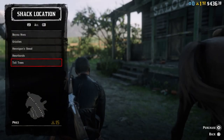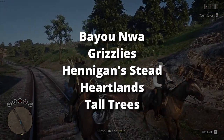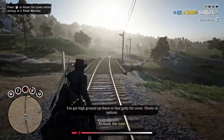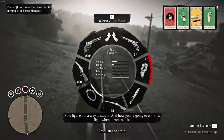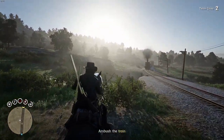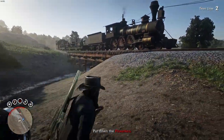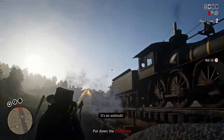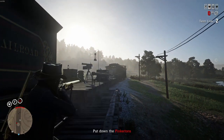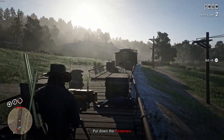When buying the shack, you'll see five different locations: Bayou Nwa, the Grizzlies, Hennigan's Stead, the Heartlands, and Tall Trees. These locations actually play a big factor, especially for moonshine sales. Tall Trees has issues due to lots of hills which can affect your sale. The Heartlands is pretty good, but for most sales you have to cross railroad tracks. Hennigan's Stead is alright but doesn't have many places nearby. The Grizzlies have rocky roads and hills that can mess up sales. Overall, the best locations are Bayou Nwa or the Heartlands.